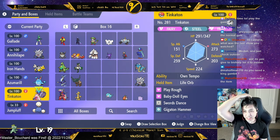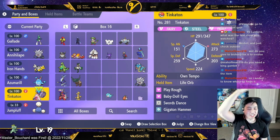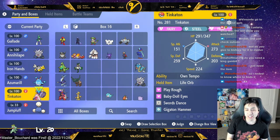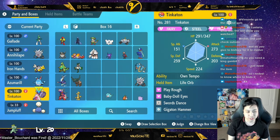Then, Tinkaton. This one has been with me since the beginning of the game. I EV reset it with berries and I've just been using it. Play Rough is mostly what I've been using, along with Gigaton Hammer. I usually set up Swords Dance and then use those two moves.